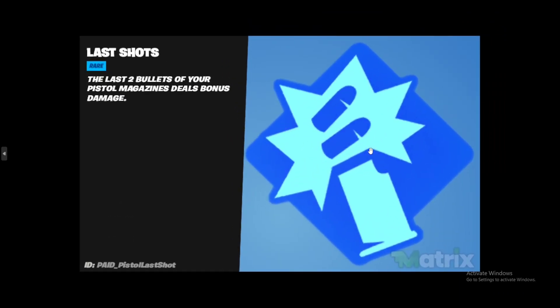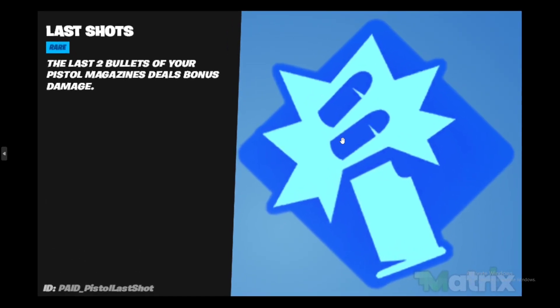So that's a cool advantage. The next one is Last Shot, and I think this one is pretty broken — it would make for a nice YouTube video. The last two bullets of your pistol magazines deal bonus damage. The idea is you empty everything, leave two bullets, and try to eliminate somebody with those two bullets. It depends on how much damage each bullet does.